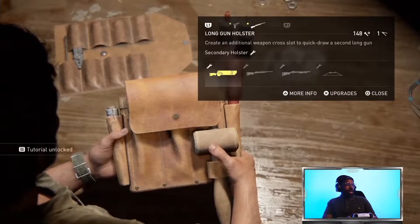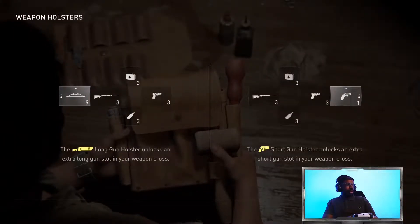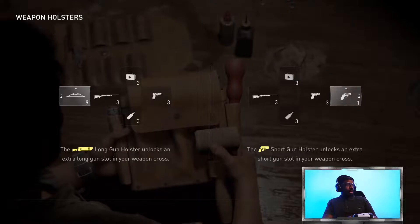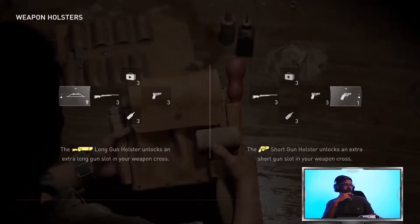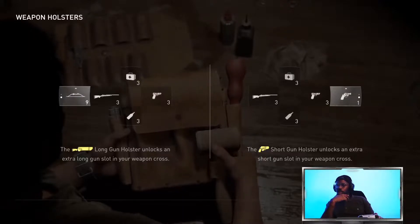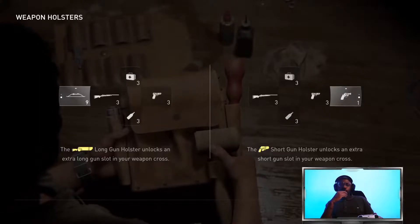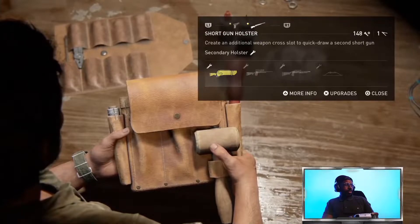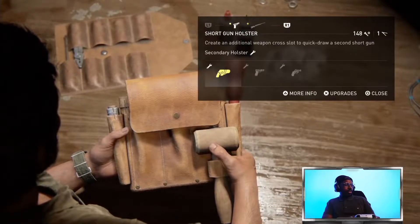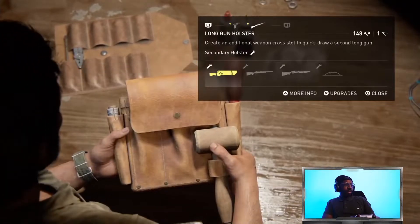Look at this bad boy — holsters are important upgrades. Select the holster and press triangle for more information, so we can now get a second holster. The long one holster unlocks an extra gun slot for your weapon cross, and the short holster unlocks one for your shotgun cross. I think I need the long holster — that's going to be way more helpful since I've only got like two small guns and like three big guns.